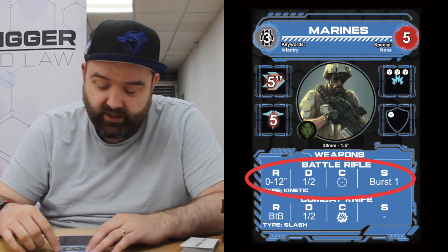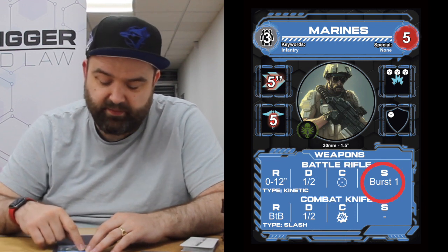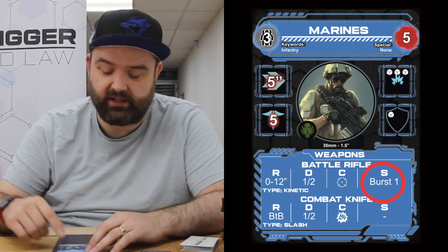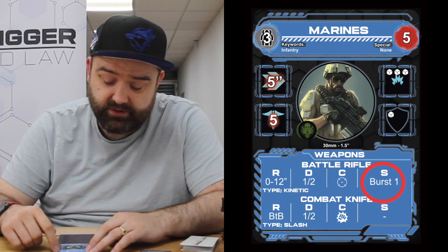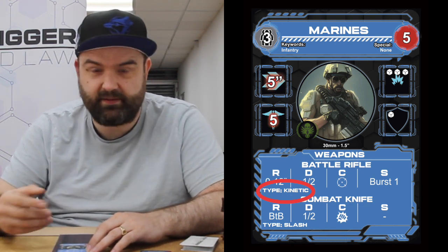We've got their weapons down here. In the top slot we've got their ranged weapon, the battle rifle. You can see the range — minimum 0 up to 12 inches — and the damage, always represented as two numbers separated by a slash: the first is damage on a normal hit, the second on a critical hit. So for the Marines, a normal hit does one damage and a critical hit does two. The weapon class reticle tells us it's a ranged weapon. The special rule is burst one, meaning as long as one hit gets through they'll do an additional hit — so with nine war dice potentially sending nine hits, burst one might push that to ten. The damage type is kinetic; most of the time that doesn't have an effect, but certain other rules may interact with kinetic damage.